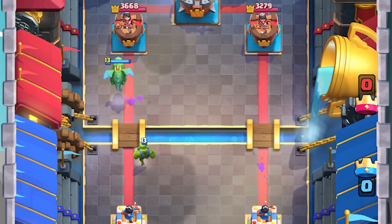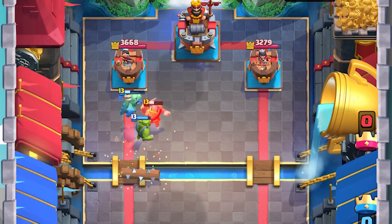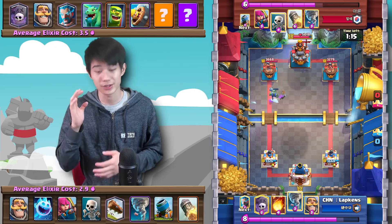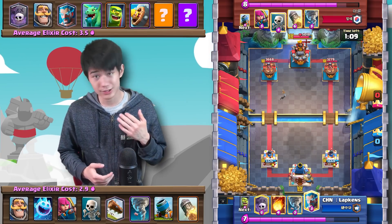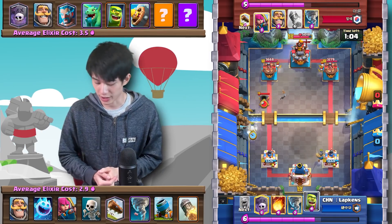The Mortar gets completely destroyed and we once again have to just try and defend. Log cycle to get chip damage — it's very important that you're always going for chip damage on the opponent's tower. We're just consistently continuing to cycle our cards and going in with Mortar on offense.